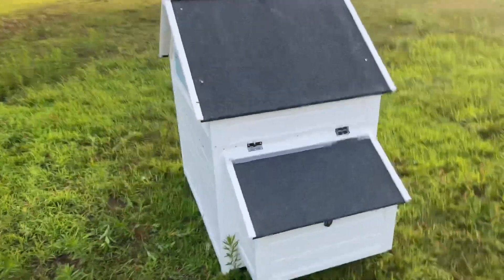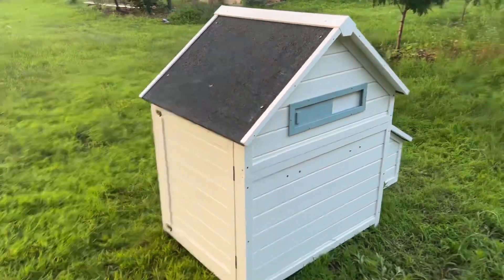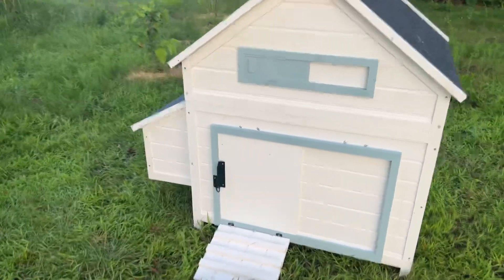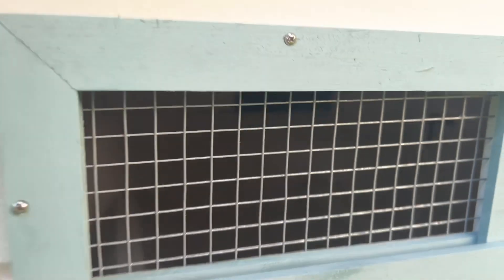We're all set — I forgot my tripod but I'm going to show you a 360 of this and then I'm going inside because it's disgusting out here. We need to have dinner so let me show you this, and then another day we'll come back because we still have to build our new run. It kind of looks like a dollhouse but it's not. On both sides are these vents, and it has a little door. We're probably going to put it up on cinder blocks.